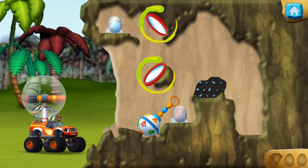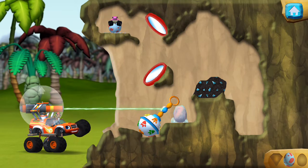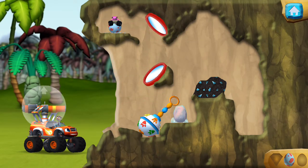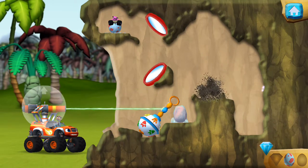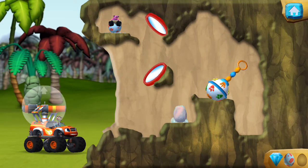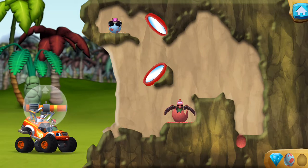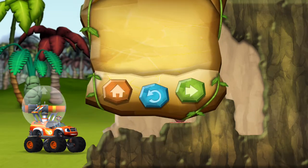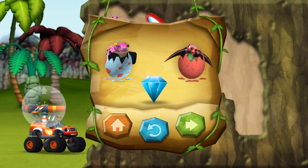Try aiming the laser beam at mirrors. You found the prehistoric gem! You rescued two baby dinos and you found the hidden prehistoric gem.